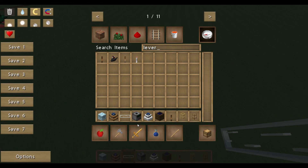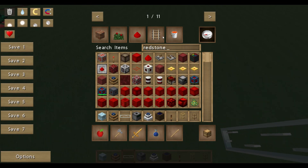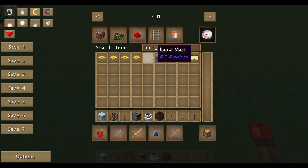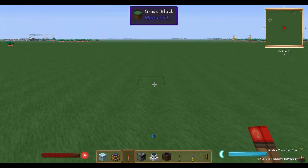We need some initial things — a lever for example, we need a redstone torch, and which is also very important, we need some landmarks because we have to mark a territory, an area where the quarry is working on. This is what I'm showing you today — how to set up the quarry.